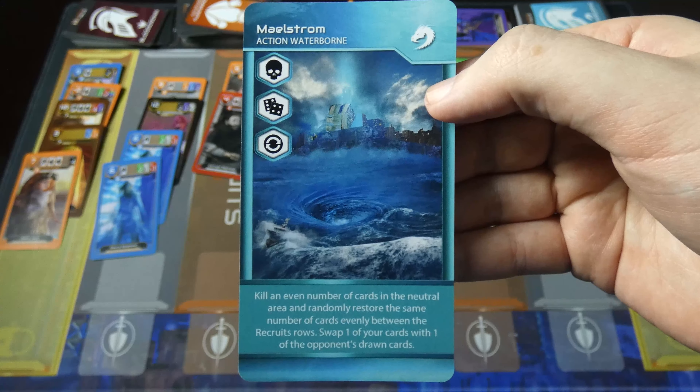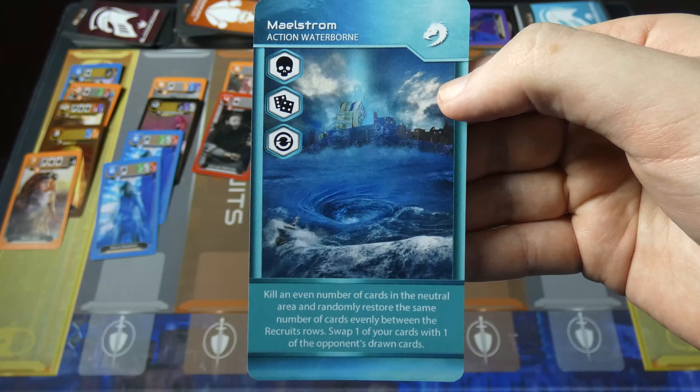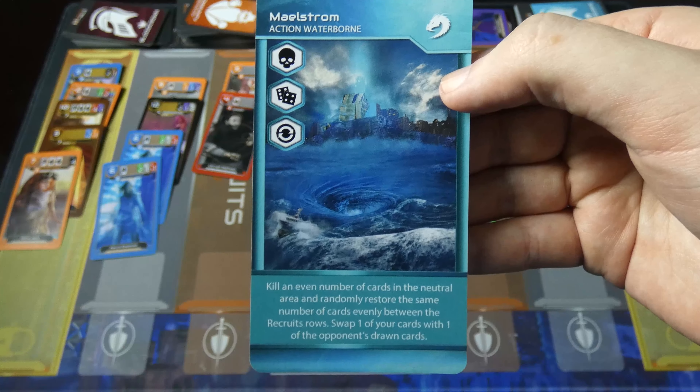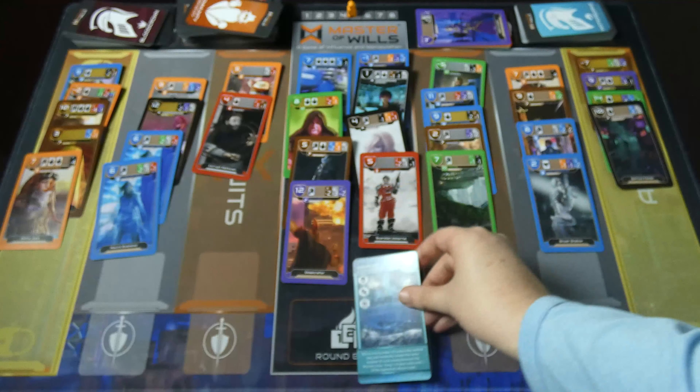Maelstrom: kill an even number of cards in the neutral area and randomly store the same number of cards evenly between the recruits. Throws swap one of your cards with one of the opponent's drawn cards.